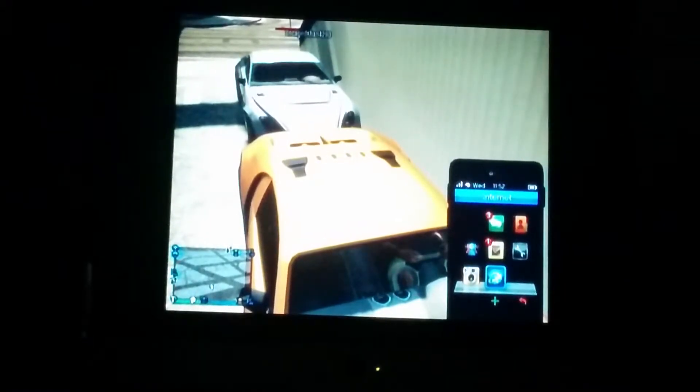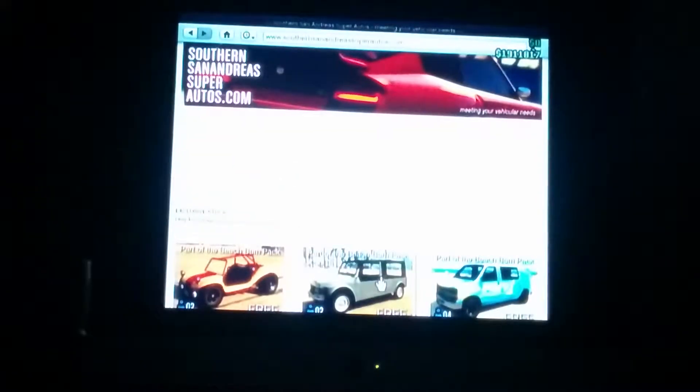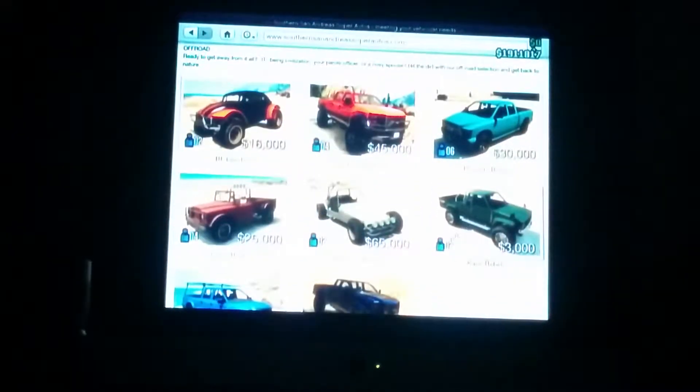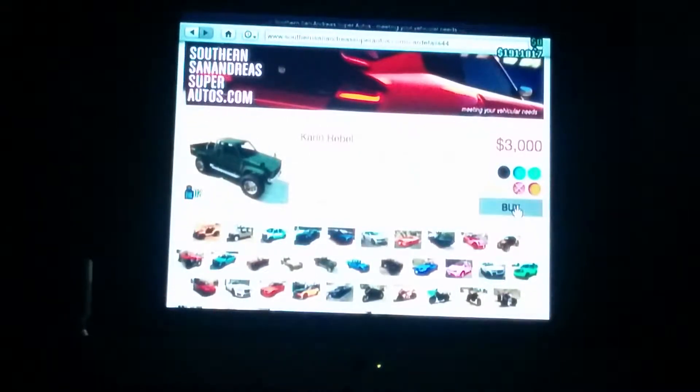Go to internet, then travel and transport, then sell, and go to the last one. You have to make sure you have at least $3,000 in your bank for this. Go to the Rebel right here and purchase it in any color you want — I'm going to choose pink.